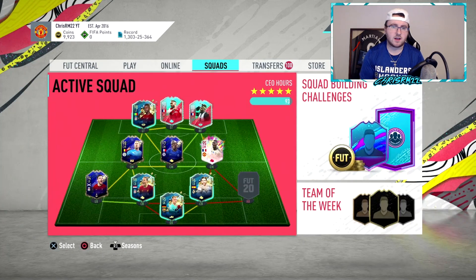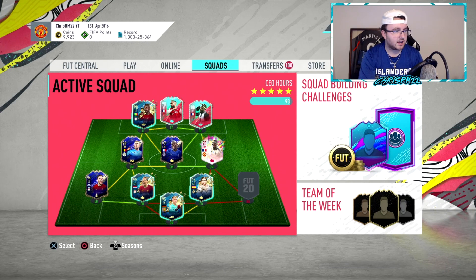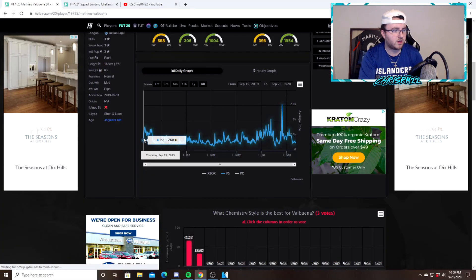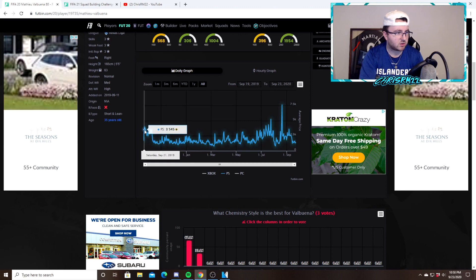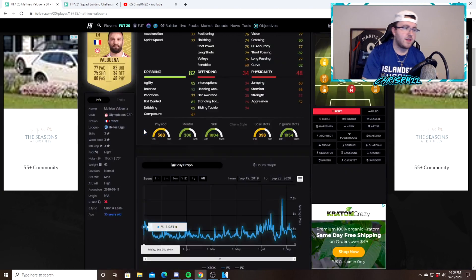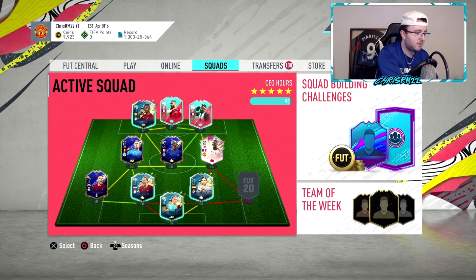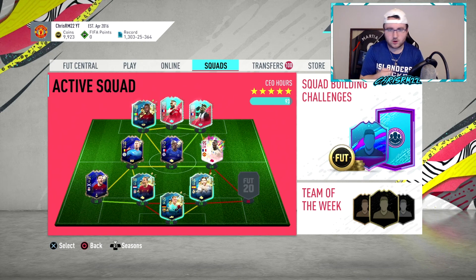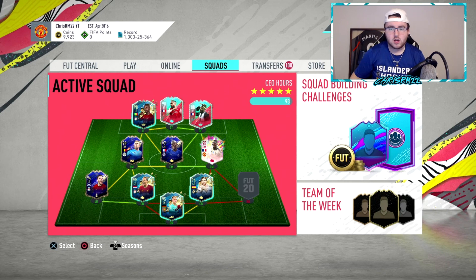Find cards that are mainstays in the Advanced SBCs — good nationalities in off leagues, like Clichy and Valbuena. Looking at Valbuena's price history: 1,700 coins on Thursday September 19th, and by the 20th he's at about 3,000 coins — so you're looking at roughly 3,200 to 3,300, doubling your profit. That's what you're looking out for: cards with good nationalities in positions that are weak for that nation, and off leagues like the Turkish League and Ukrainian League — all that kind of stuff for Advanced SBCs.